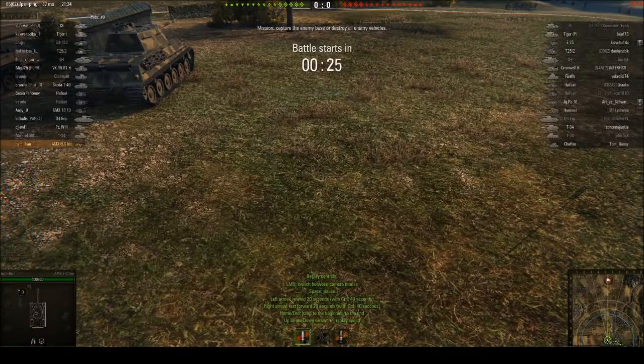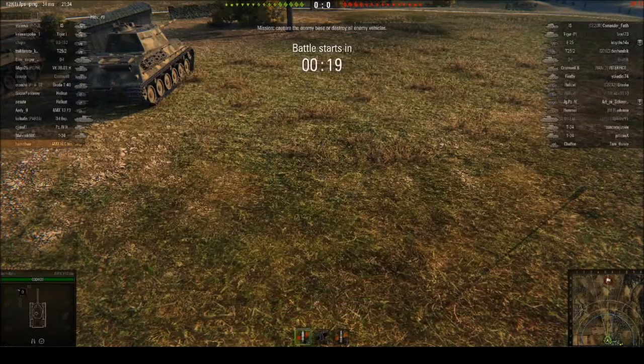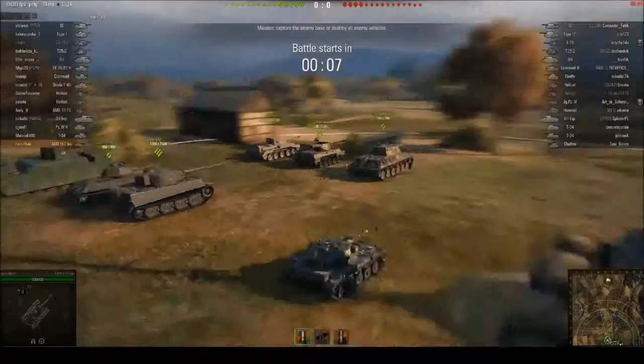Hello, welcome to another ELC game. In this game, I'm bottom tier, so we've got lots of tier 7s and tier 6s. There's a large number of heavy tanks actually — 5 on my side, 4 on the other side — some mediums, lots of tank destroyers, not much in the way of artillery and lights. I'm the only light on our team and they've got a single solitary light tank as well.